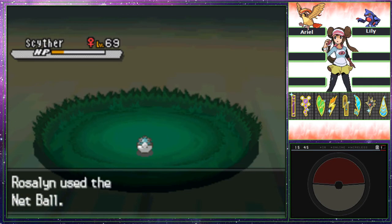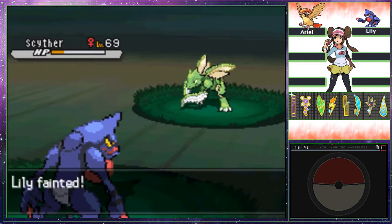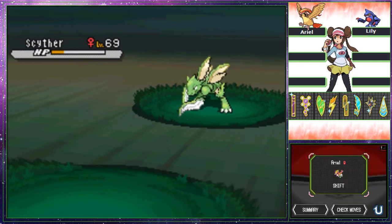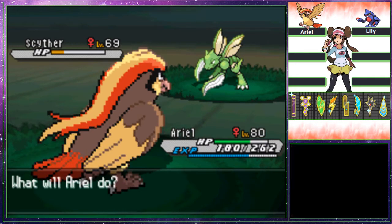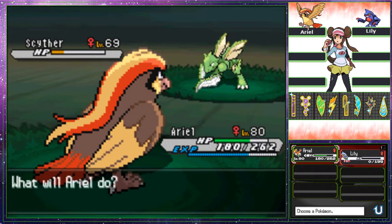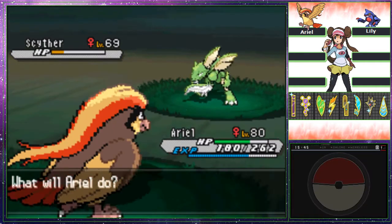Scyther — this is no Safari Zone though. Ouch. Okay, Lily, it's okay. You did your best. I was semi-grinding Lily around here. That's why some of my Pokémon are a little weakened.